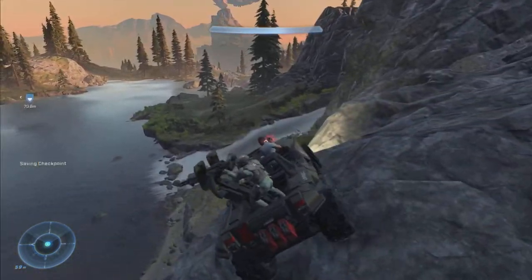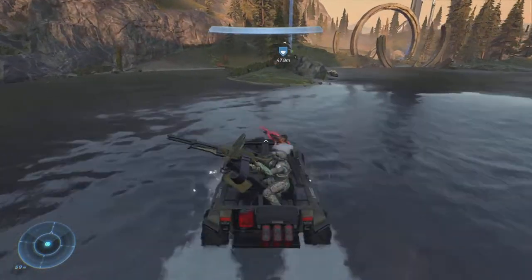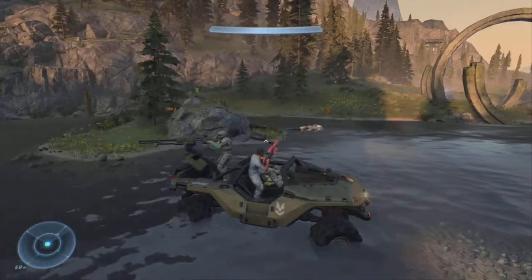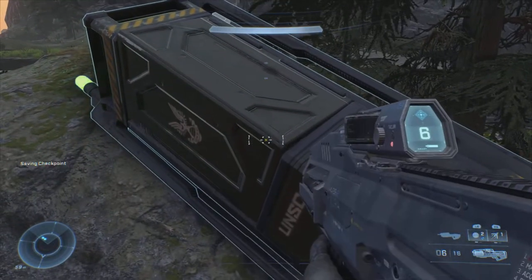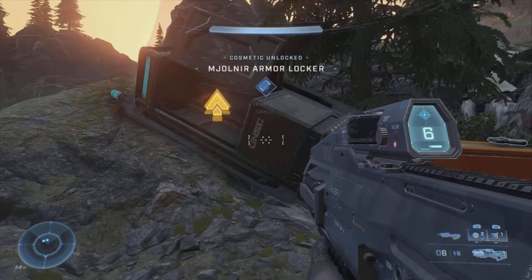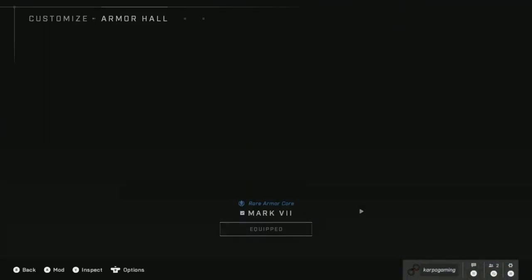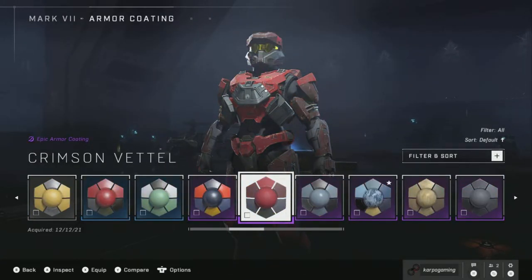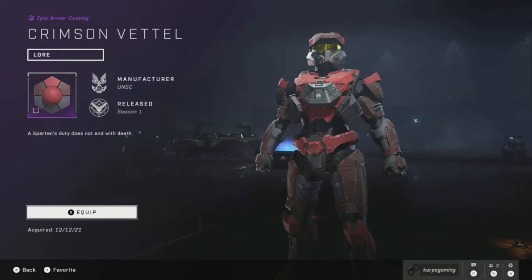After you have taken out all of these enemies, you can easily go down there and grab your brand new armor coating that you can take into multiplayer. As I hop out and head over to this armor locker, open it up, and voila — cosmetic unlock: the Crimson Vettel MK7 armor.